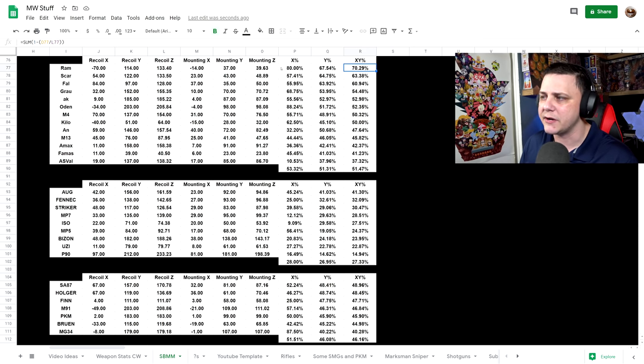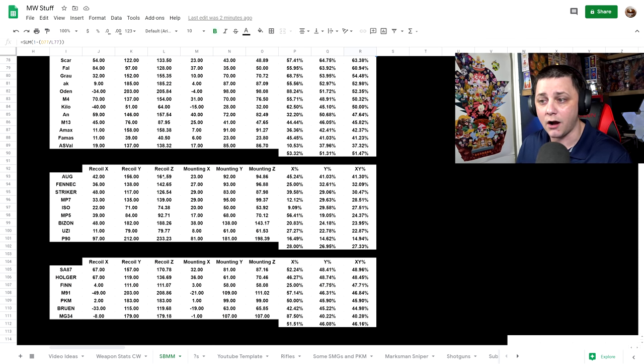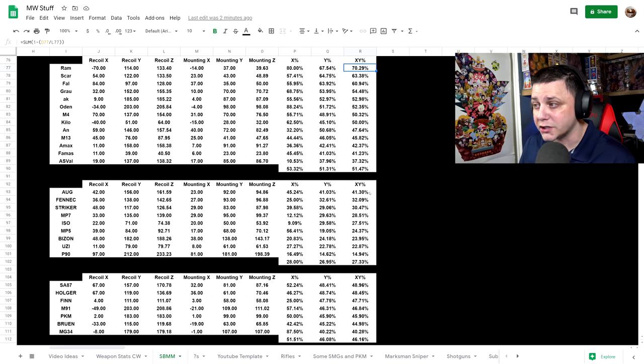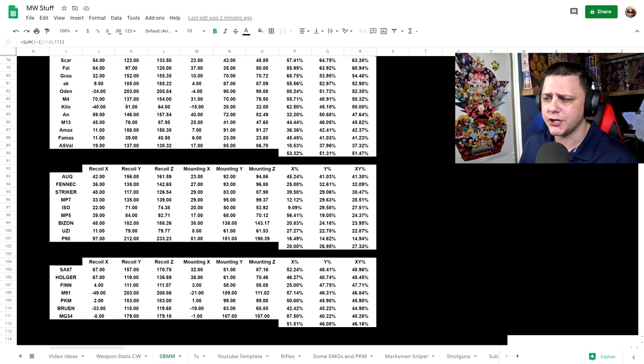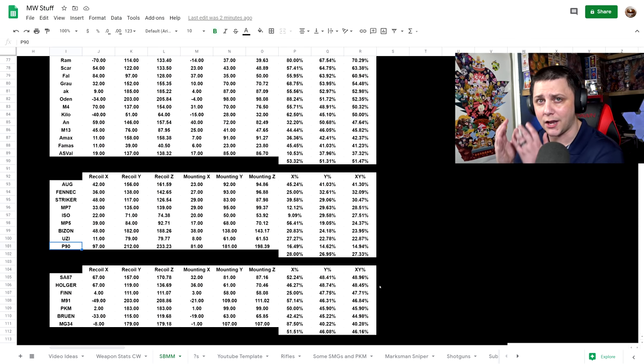With the RAM you see about a 70% reduction, the SCAR is 63%, the FAL is 61%, and the Grau is 55%. The patterns change quite a bit as you transition to different weapon types. For SMGs, the AUG is the top dog in terms of recoil reduction. On average, rifles get about a 51% reduction versus SMGs at only about 27%, which is very minimal even though it will help. The P90 was one of the worst — laughable compared to the RAM. The LMGs are a little closer to rifle levels at around 46% reduction.